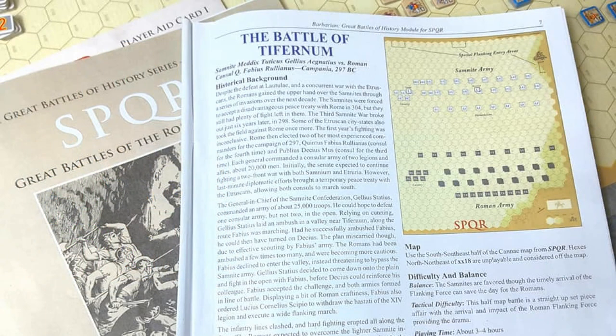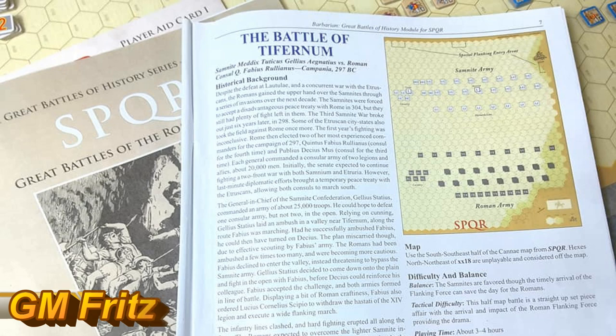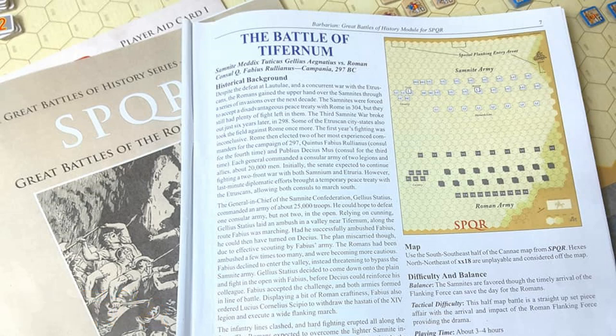How you doing, folks? Welcome to the GM's Alcove. We've got another refight episode for you. We're playing the Battle of Tiffanum from SPQR, GMT's game of Wars of the Roman Republic. We're having a good fight so far, still in turn one, and we're about to see what the Roman commander Rulianus does next. In this episode, we'll dig into some of the shock combat mechanics — basically melee and close combat — and see how effective the Romans are. Let's jump into the fight and roll some dice.